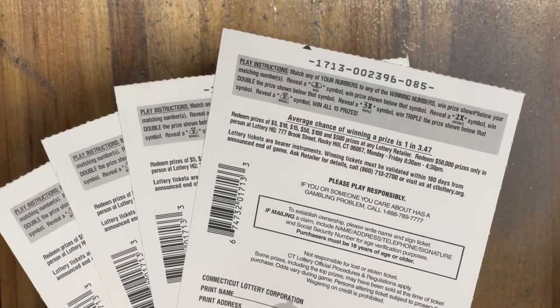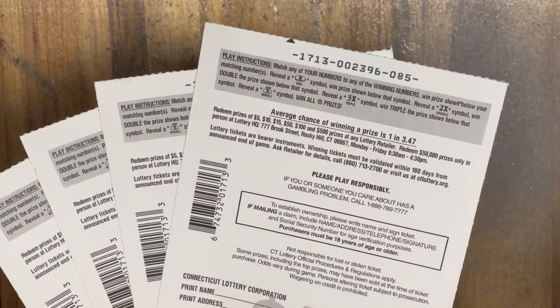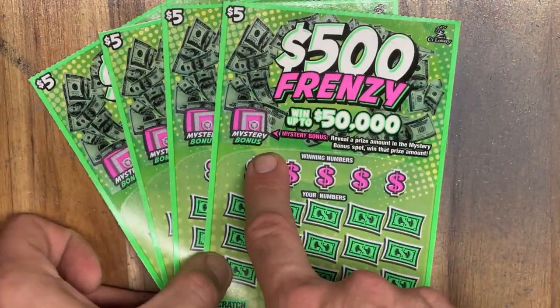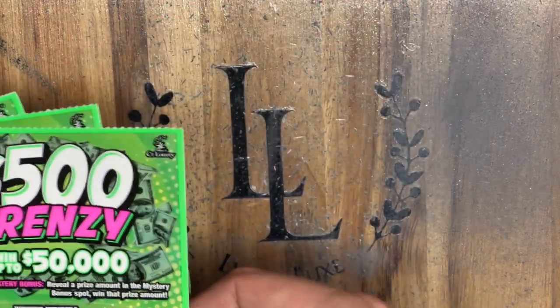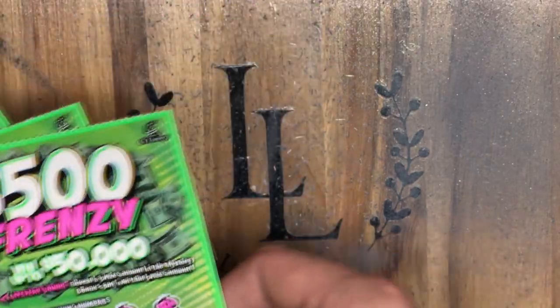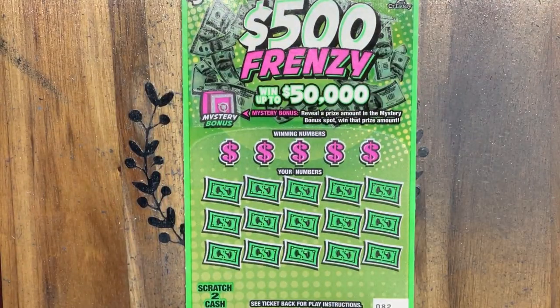A few symbols we're looking for on this ticket: we've got that coin for an auto-win, a 2 or 3 times multiplier, or of course that sack of cash to win all 15 prizes. There's a mystery bonus spot up here too — find any prize amount at all right there and win that prize automatically. We're in the back of the pack with tickets $82 through $85, with 100 tickets on a roll going up to $99.